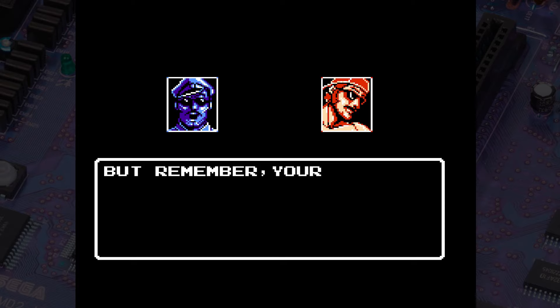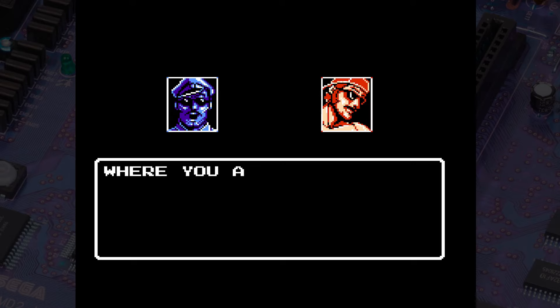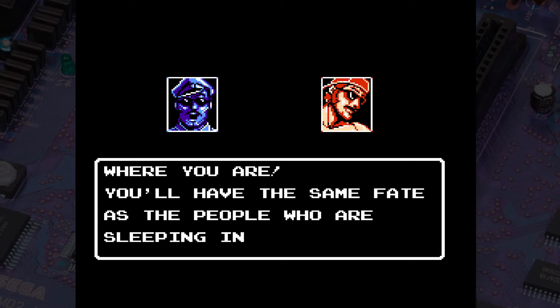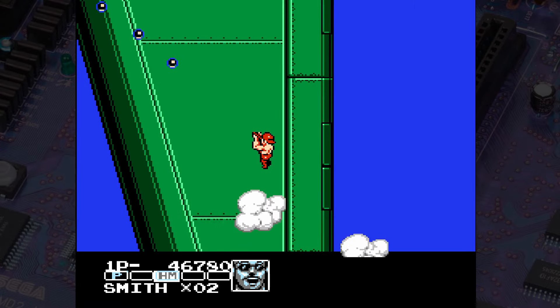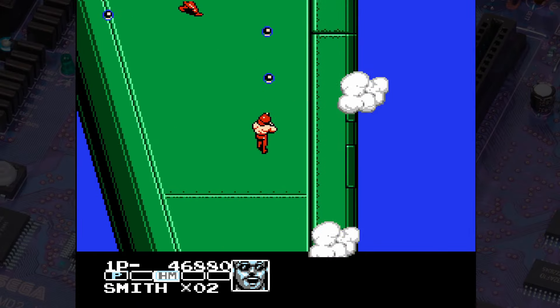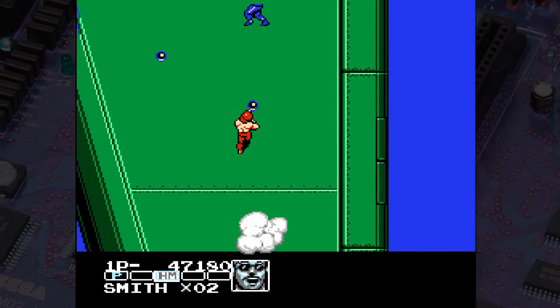Another fantastic cutscene. You can't even tell who's talking. You've got to take the context from the line you're reading, because sometimes part of a line is from one guy and part of a line is from the other. And here we go — we start Stage 4, which is our second and final overhead stage, on the wing of a plane that's already flying.